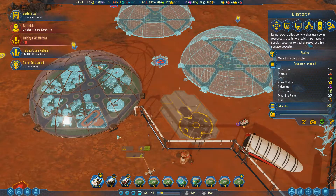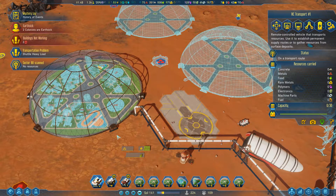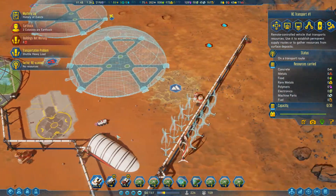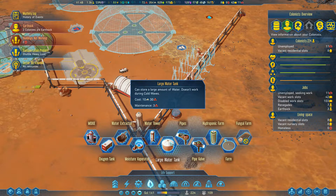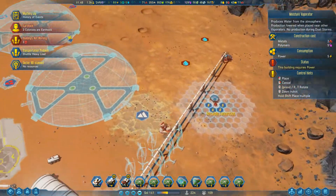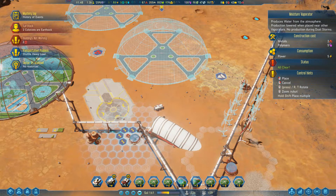I'm going to hook up the dome here pretty soon. There we go — dome's hooked up, it has power, life support, everything like that. We don't need the moxie — we have five excess oxygen right now, we don't need it. The water suddenly went down to zero though, and we haven't set up the farms yet. Well, that's why we have the moisture evaporators — moisture evaporator, I just don't want to interfere with itself.